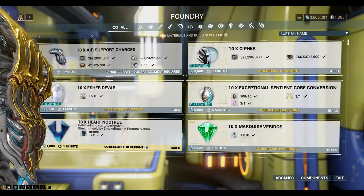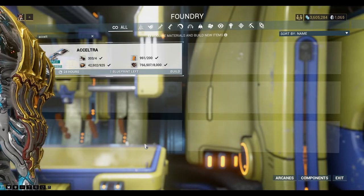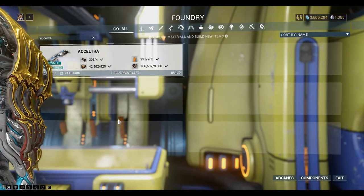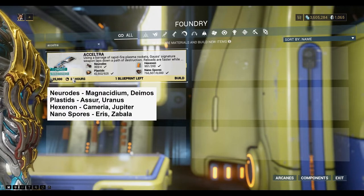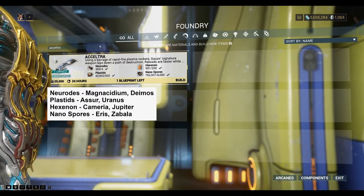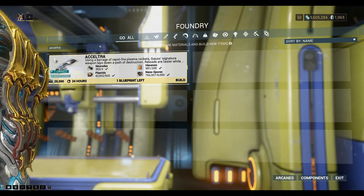Let's take a look at the foundry and how to build it. Here are the resources you need to build the X-Eltra: Neurodes, which you can get from Deimos; Hexanon from Jupiter; Plastids from Uranus; and Nanospores from Eris.